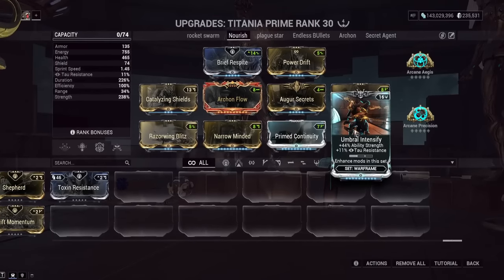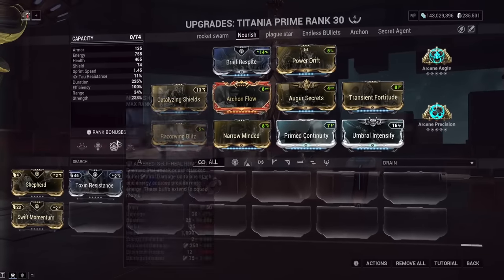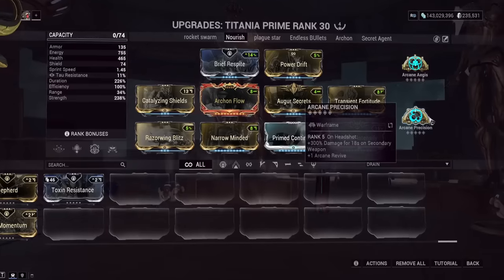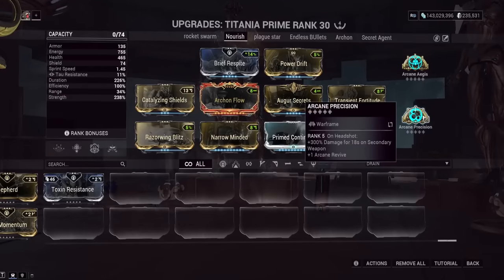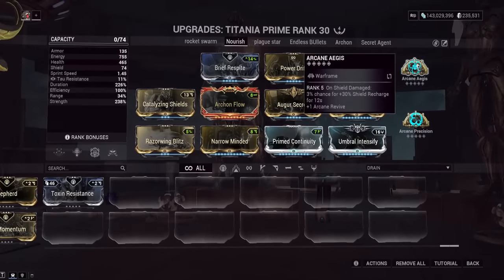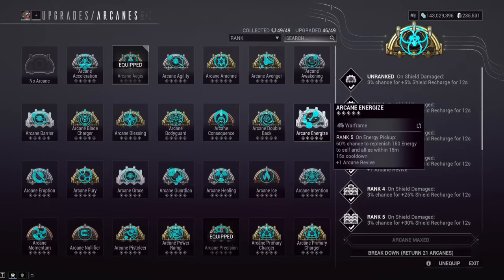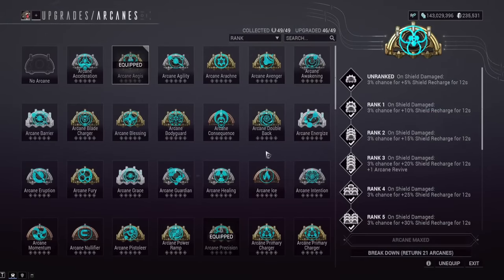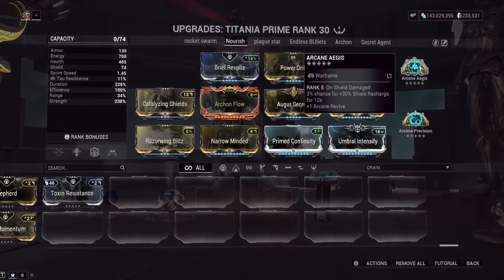Umbral Intensify gives us more power strength. Precision Intensify will not be good here because we do want to buff our Nourish with our power strength. For arcanes, Arcane Precision on headshot increases pistol damage by 300% — very good. And then Arcane Aegis gives a chance to get a shield gate for 12 seconds. You could definitely take this off; it's more of an 'I don't want to shield gate every single time' kind of arcane. I wouldn't really recommend Arcane Velocity though, because we already have fire rate covered a lot.